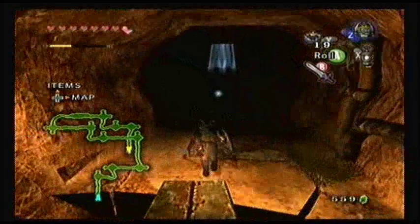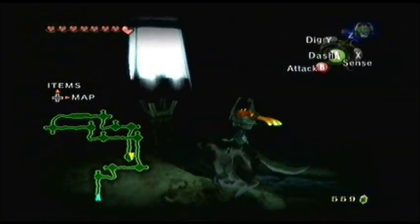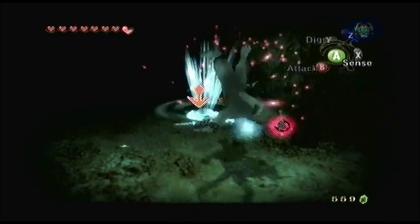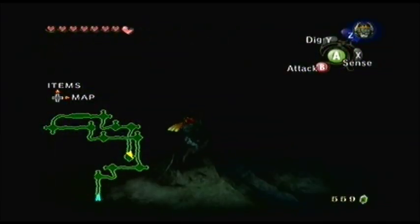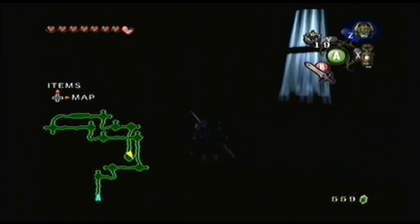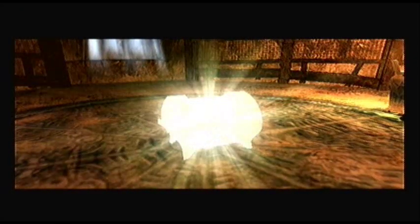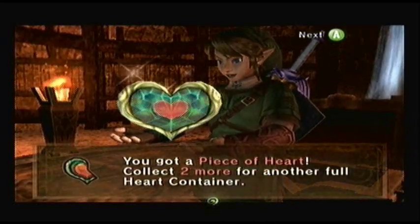This is the end of the cave. Wolf Link, go. I'm completely utterly blind in here — I probably should have used my lantern first. There we go — poe soul. That makes all three poe souls in this area. There's probably around 400 rupees in this cave, which is a sizable amount. And at the very, very end, you are rewarded with a heart piece. Yeah — we came all that way for this heart piece. Link, the things you go through. I do not envy you, sir.